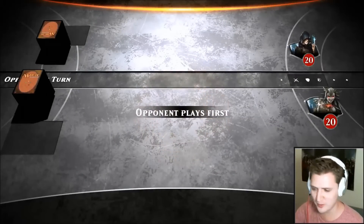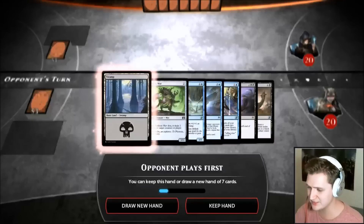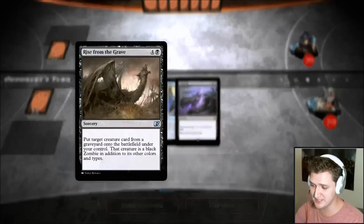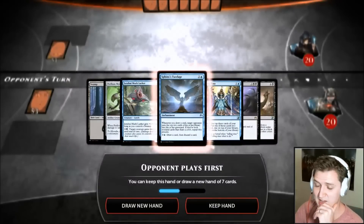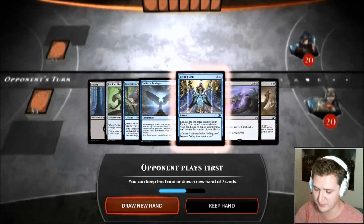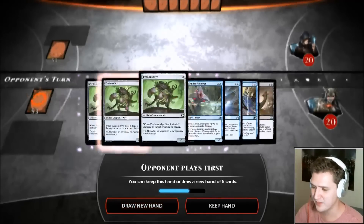We need like three lands — that's not three lands. I would like a Fleshbag Marauder because we need a mill target so we can take it later with Rise from the Grave, or just mill them — that'd be nice. We also need some draw power like Telling Time. This hand is pretty good but we don't have everything we need.